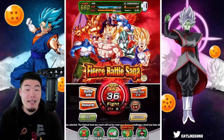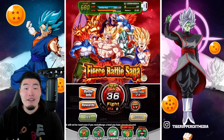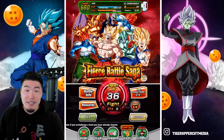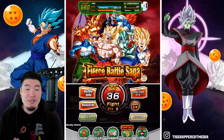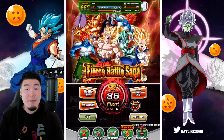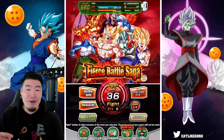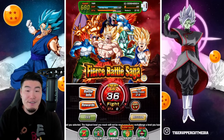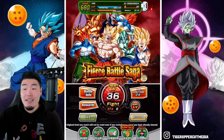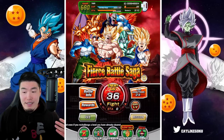Basically, what he said was that since we got the Extreme Z Awakenings for each member of the Ginyu Force team, this event right here — the Fierce Battle Saga Extreme Z Battle Event — has become an absolute goldmine for Hercules Statues and Zenni, because the weakness for the event is in fact the Kinuforce category.